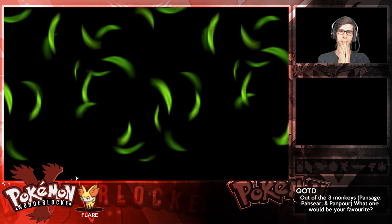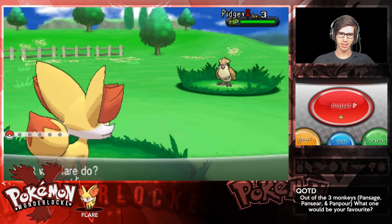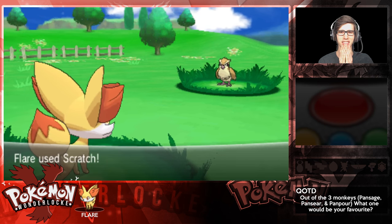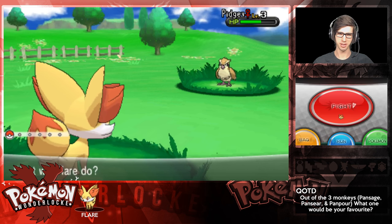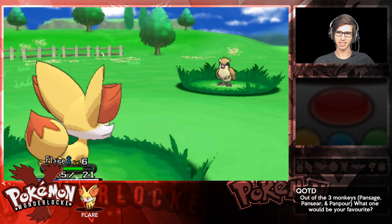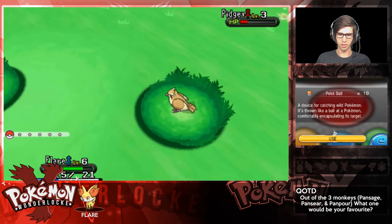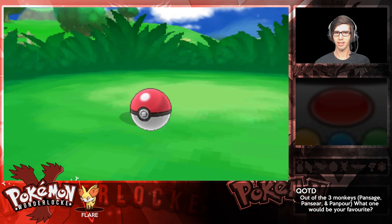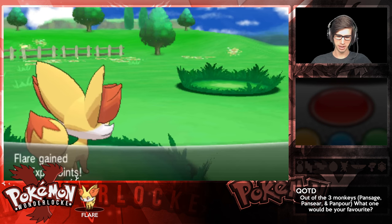Here we go - please be something easy. We got a Pidgey! We have a Pidgey, go Flair. We don't want to knock it out, just want to do a little bit of damage. Tackle's doing three damage, so let's go into the bag, get the Pokeball out - if you get a Pidgey, you're mine. Three shakes and yes! There we go guys, it is time to do our first wonder trade and see what we can get for the team.